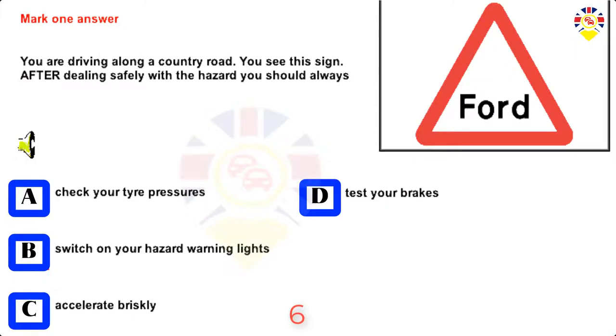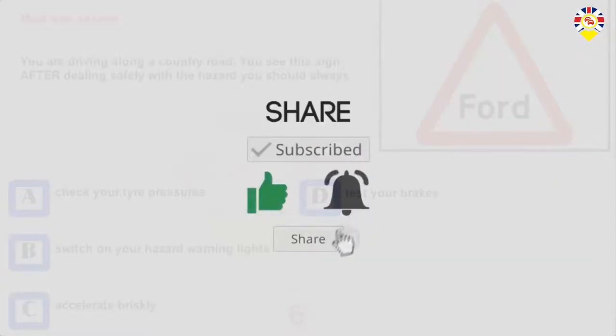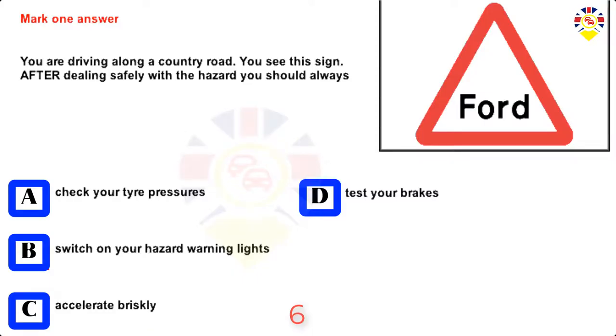Mark one answer. You are driving along a country road and you see this sign. After dealing safely with the hazard, you should always: check your tyre pressures, switch on your hazard warning lights, accelerate briskly, or test your brakes. Answer: Test your brakes.